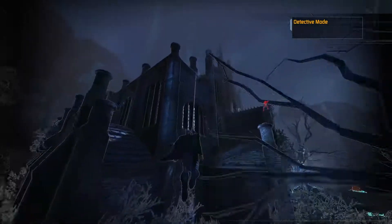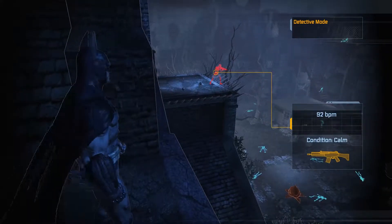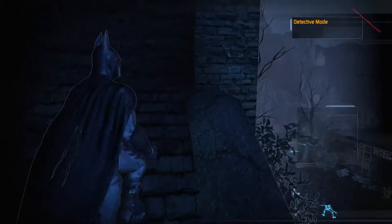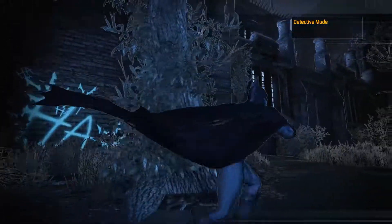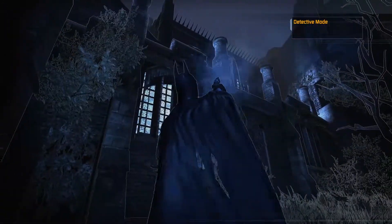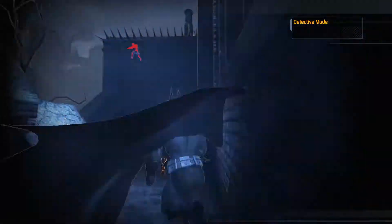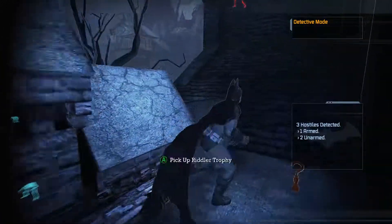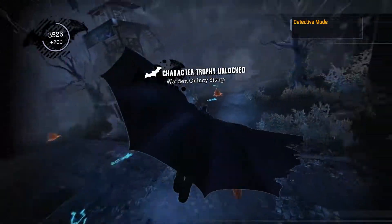In order to get to that sniper guard blocking the way into the intensive treatment area, we need to traverse to one of the lookout towers where snipers are usually located and use our brand new line launcher gadget to make our way across. The reason I'm not doing that right now is because there's another Riddler trophy I want to pick up first.